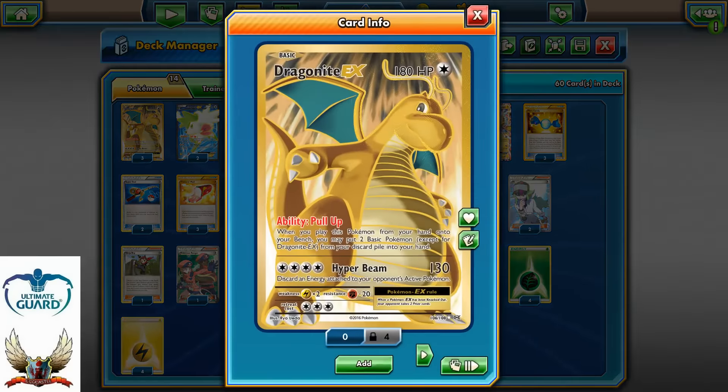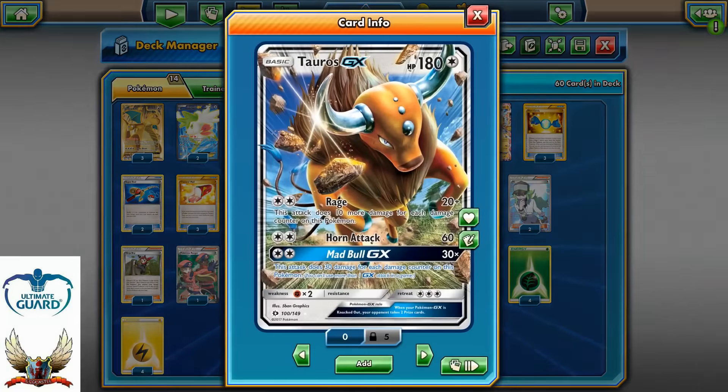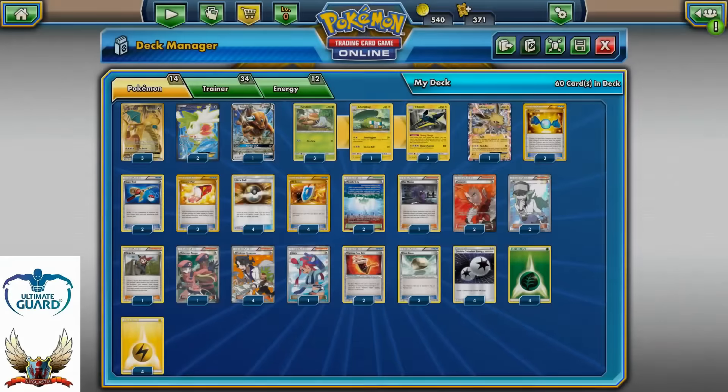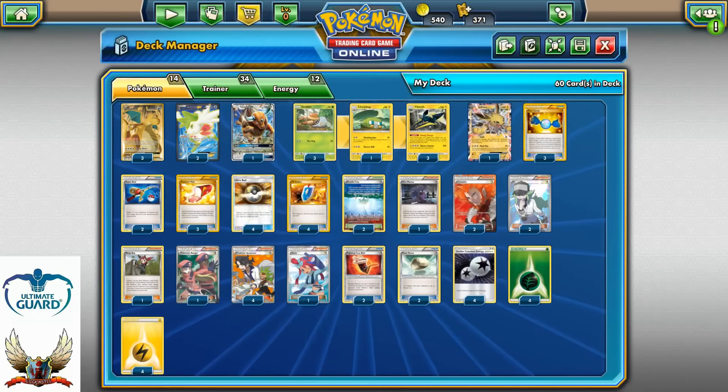The main attacker is going to be Dragonite EX with Hyper Beam, 220 HP. Also, backup attackers can be Tauros GX with Ninja Boy, or Jolteon depending on the situation. We also have two copies of Shaymin EX for the setup. It's a 3-1-3 line of Vikavolt — 14 Pokemons in total.